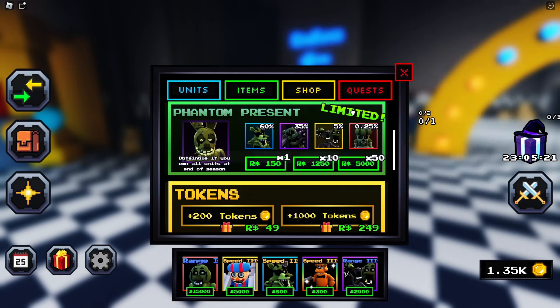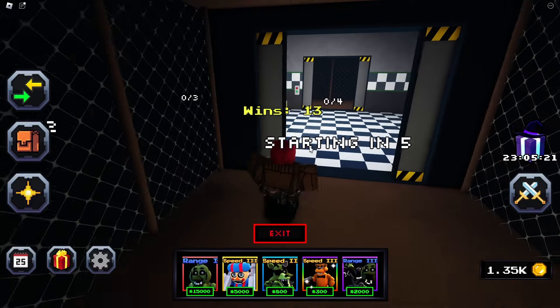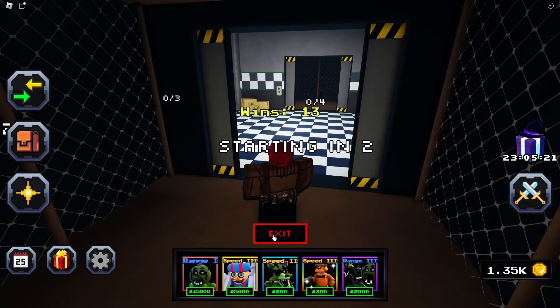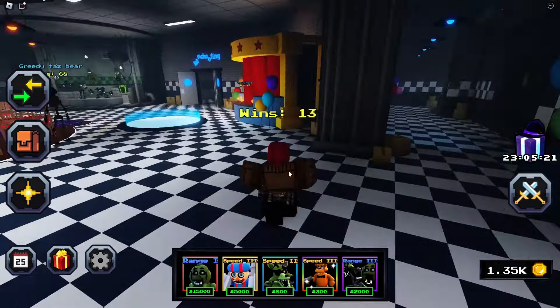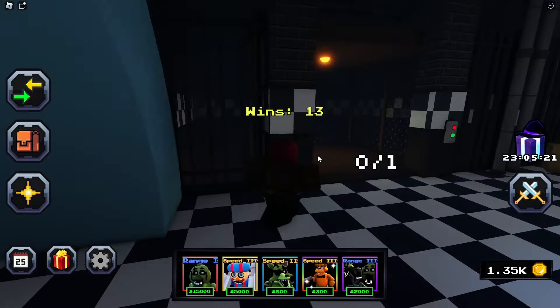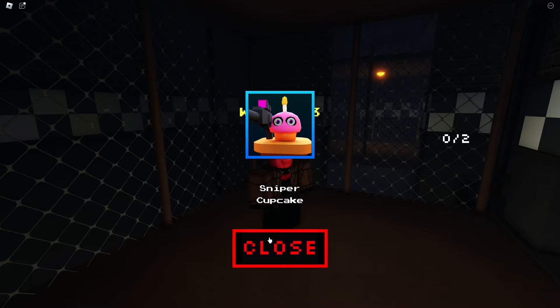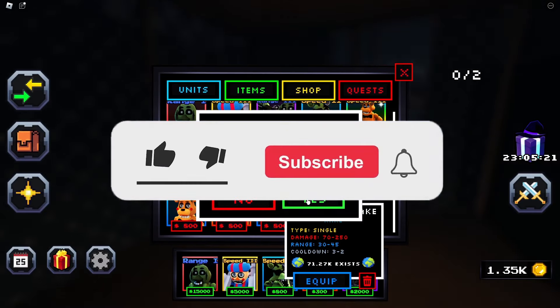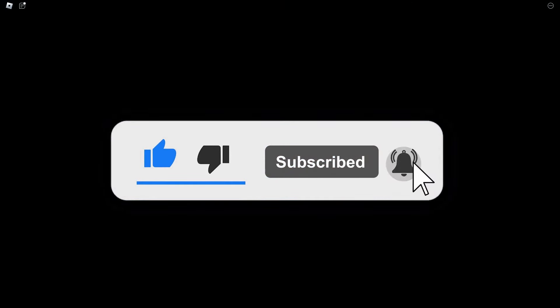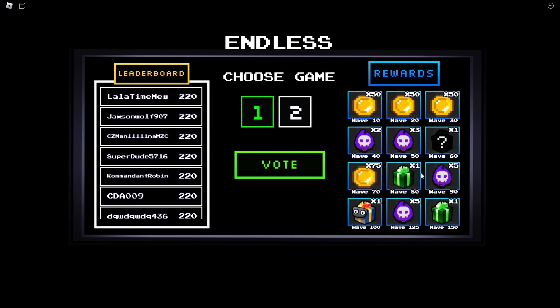I was also going to check over here — I'm pretty sure you can get presents from Infinite Mode, not Story Mode. Let me double check that. Yeah, you can — as you can see right here, if you make it to wave 80, you get one present, and if you make it to wave 150, you get another. So that's another way to get them. It doesn't really change anything major, so just go for one.